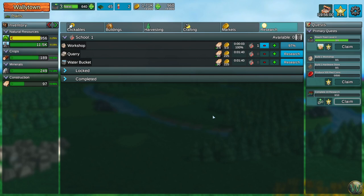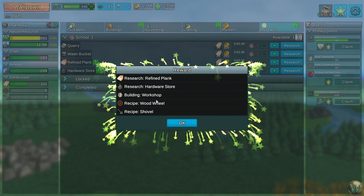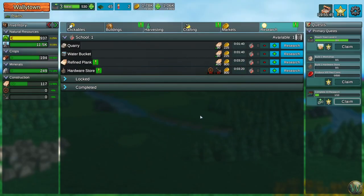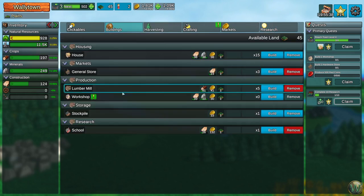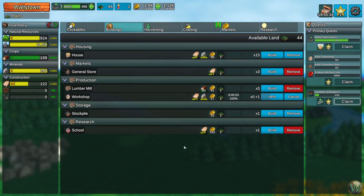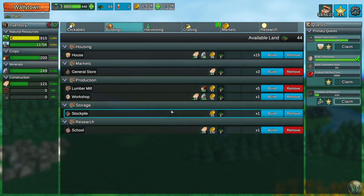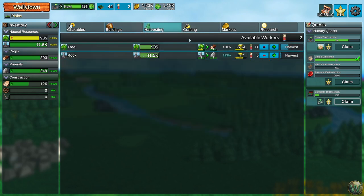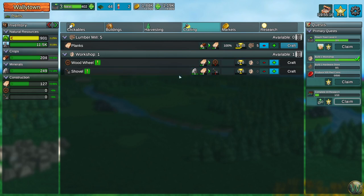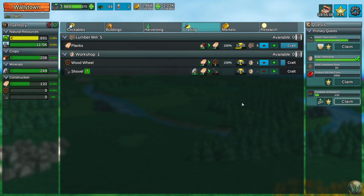The research is done. We now have refined plank, hardware store, workshop, wood wheel, and shovel available. The next thing I want to research is maybe the quarry. So we can go over here and build a workshop now. Let's build one of those. Then build a hardware store — we don't have that yet. But we can start crafting wood wheels and shovels. Let's just craft some wood wheels for a while.